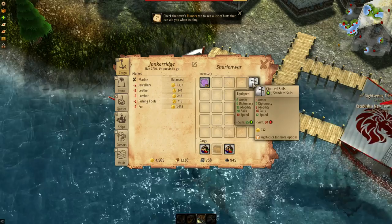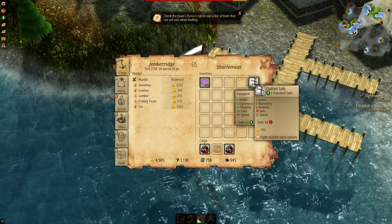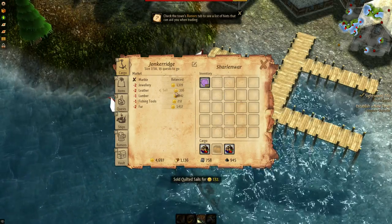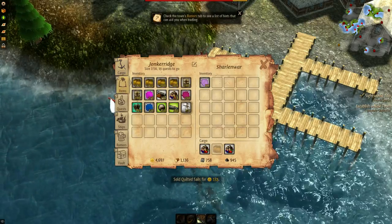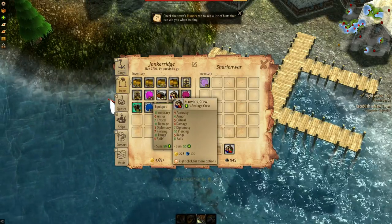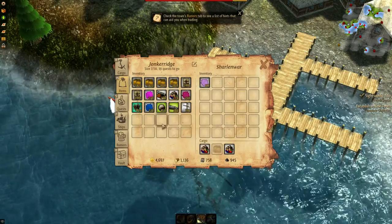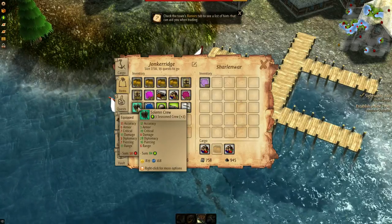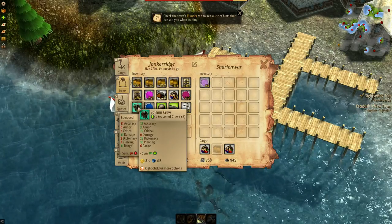What's this — quilted sails? They're not as good — a little better speed but everything else kind of sucks, so we'll sell for 132. Now let's see — scowling crew, we don't need that one. How about solemn crew? Better accuracy, better armor, better critical, better diplomacy, better piercing.